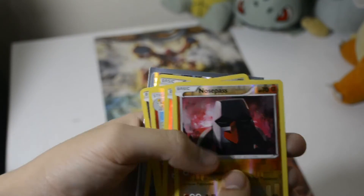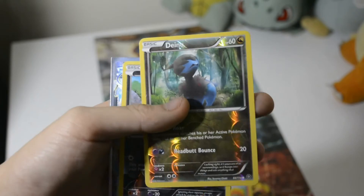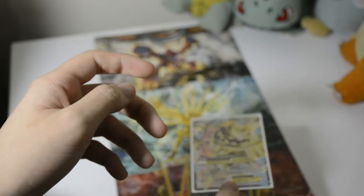Alright guys, so the results were: a Nose Pass, a Reverse Holo Nose Pass — well, two — a Reverse Holo Rapidash, a Reverse Holo Delno, a Reverse Holo Pawn Yard, and the Mega Steelix. I'm very close to 50 subscribers. I really do not know what to give — I've got codes I could give to you guys, or my drawings. Comment below what you would like. If you like this video, like, share, subscribe.